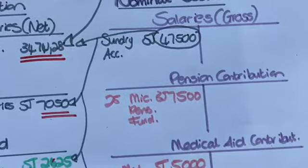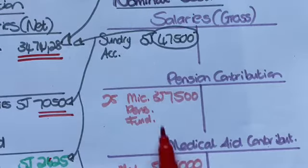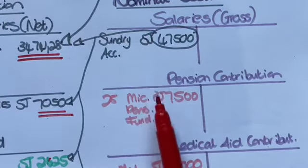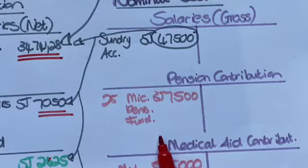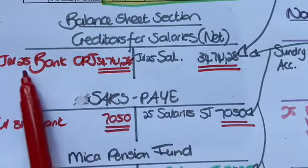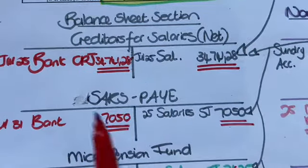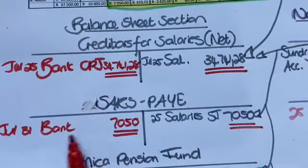What's happening in the nominal section? Absolutely nothing — these accounts stay there. They are expenses, and they will take money off my net profit at the end of the financial year. These liability accounts were created for a few days, or some of them for just a few hours, to work out how much I owe the people. Then on the left-hand side, I go and pay the people.